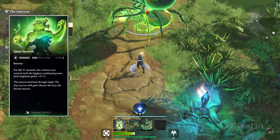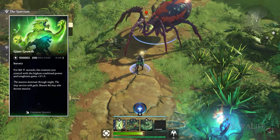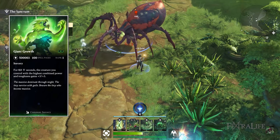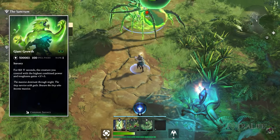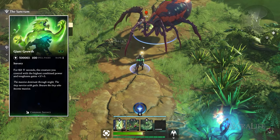Giant Growth is a sorcery that allows you to add plus three plus three to the creature with the highest combined power and toughness for eight seconds. This is going to make the creature way bigger, increasing its damage and health, and it always targets the creature with the highest combined power and toughness — so your strongest creature.